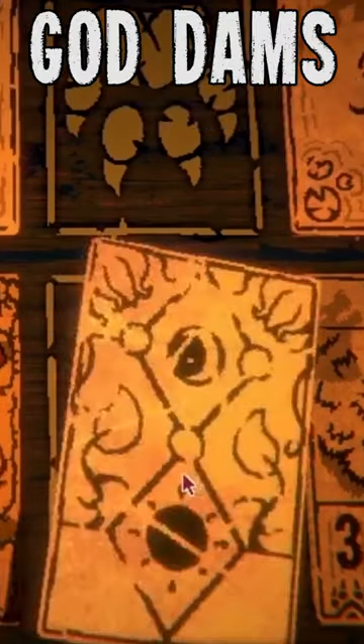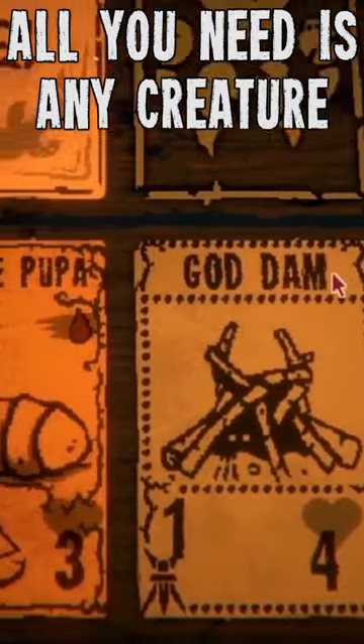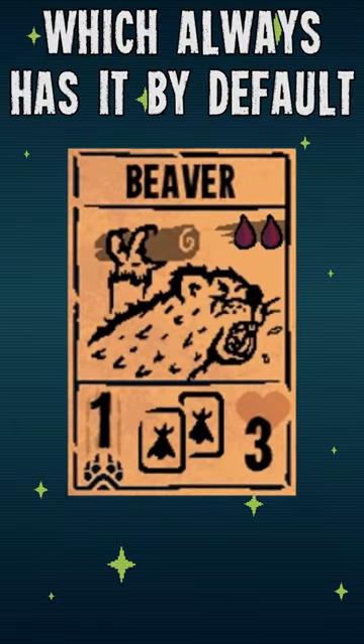In my last short I hinted at the creation of god dams. If you want to know how to god dam make god dams, all you need is any creature with a dam builder sigil, like the beaver, which always has it by default.